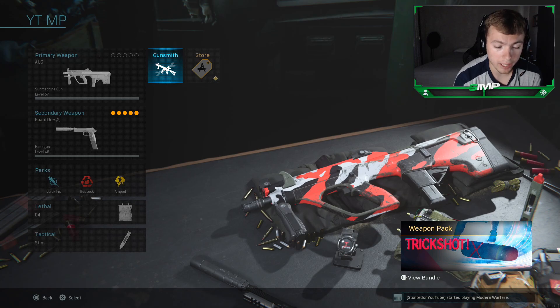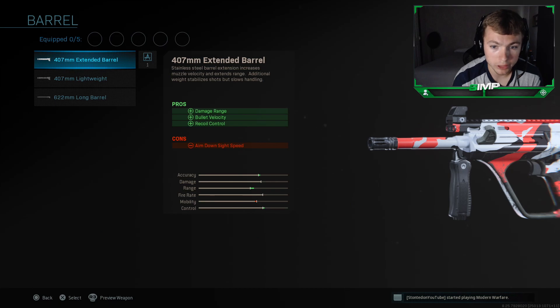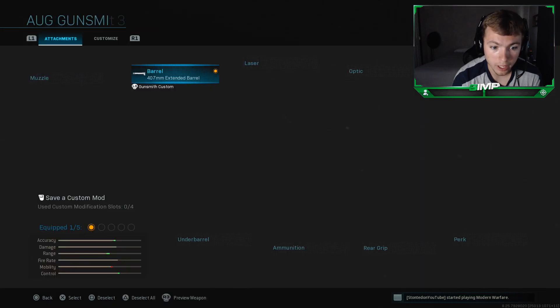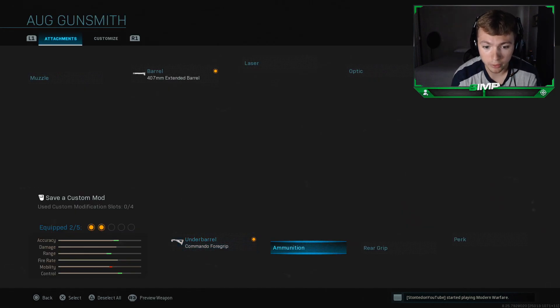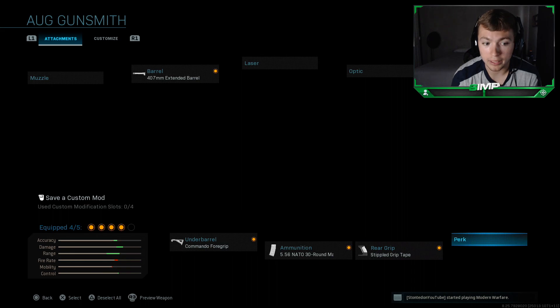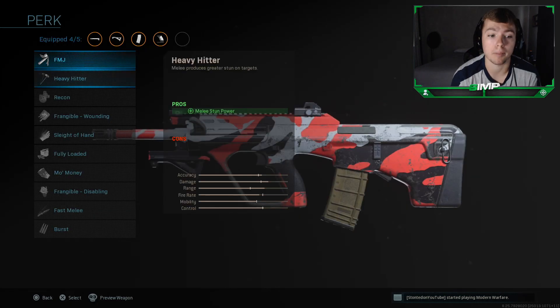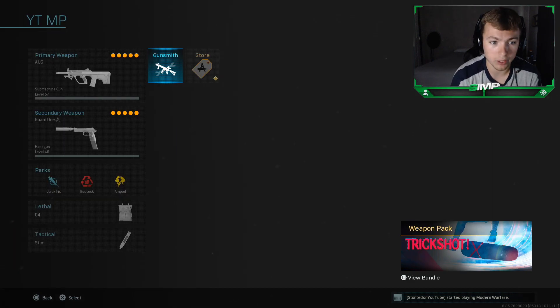Alright guys, so let's go over the best AUG class setup in Modern Warfare. As you can see, there's the perks, the lethal, the tactical. For my barrel I'm using the 407mm Extended Barrel to help with damage range, bullet velocity, and recoil control. The underbarrel is the Commando Foregrip to help with recoil stabilization and aiming stability. Ammunition is the 5.56 30-round mag. Rear grip is Stipple Grip Tape for aim-down-sight speed and sprint-to-fire speed. And last but not least, my fifth attachment perk is Sleight of Hand to help with reload quickness. I feel like this is overall the best AUG class setup in Modern Warfare.